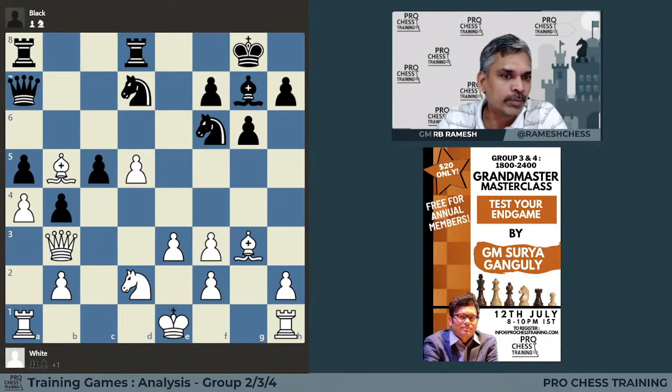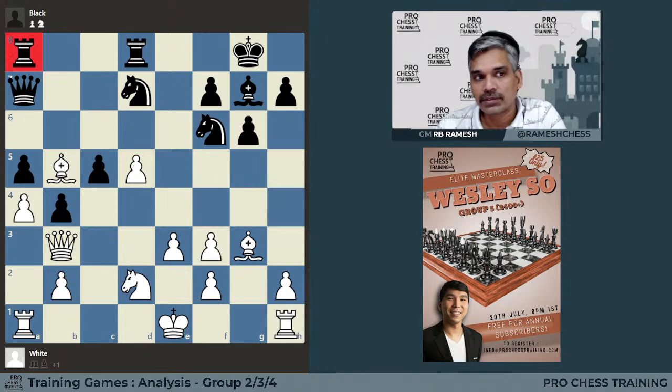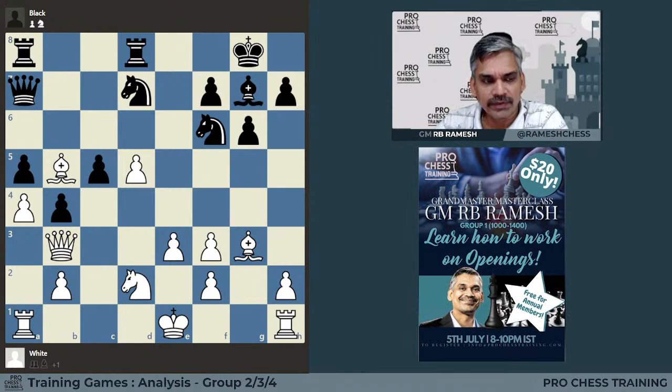The queen is pretty passive because its diagonal is blocked by its own pawn — it's in the corner of the board. The rook is also stuck. So pretty much everything is going in white's favor, and in that instance we would expect white to win the game without much of a problem.